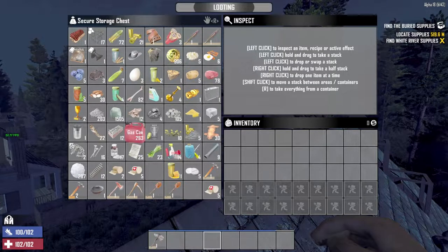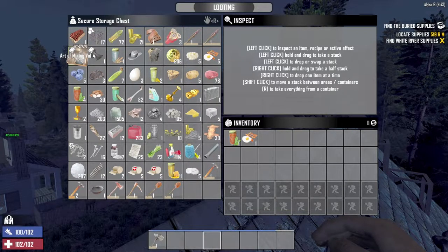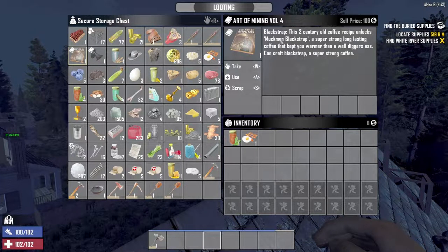So that being the case, let's go ahead and take the axe so at least we have that with us. Maybe we'll take a red tea and a bacon and eggs so we have something to eat and drink and pray that we don't get food poisoning. Oh, there was something else too — I actually looted this Art of Mining off camera and I wanted to wait until I was on camera to show that to you guys. So this basically is what allows me to make the black strap coffee, which is a super strong lasting coffee. It keeps you warmer than a well digger's ass.